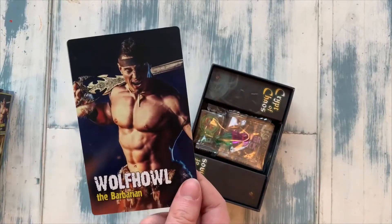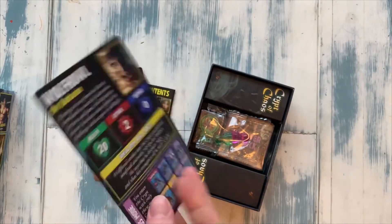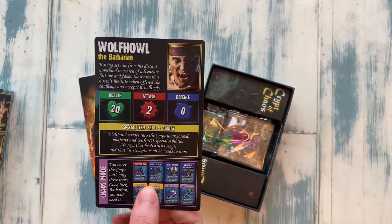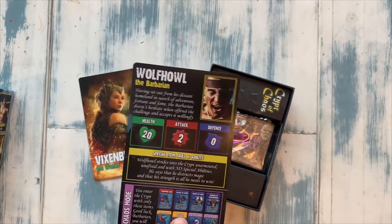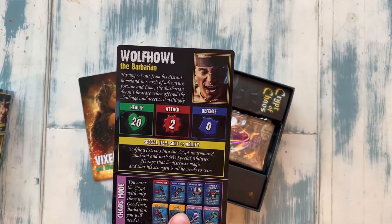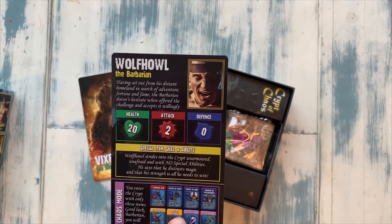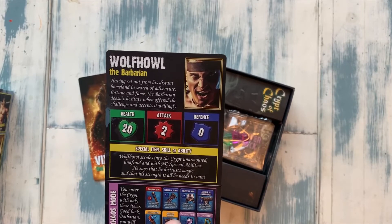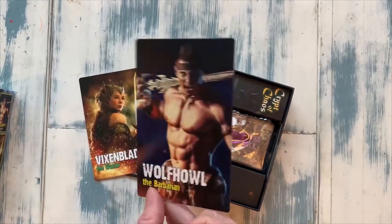Wolfhau the Barbarian — look at that art, that's great. He's got slightly better health and like double the attack of the warrior. Special skill: Wolfhau strides into the crypt unarmored, unafraid and with no special abilities. He distrusts magic and says his strength is all he needs to win. Well, we might just have to put that to the test.